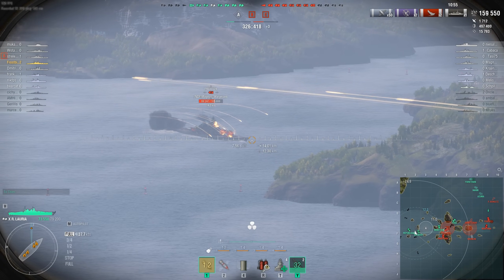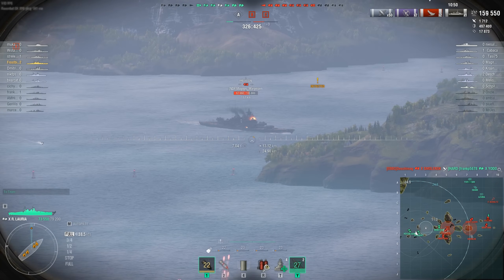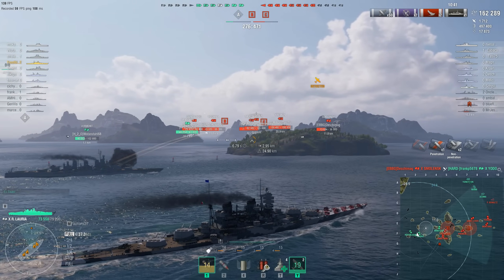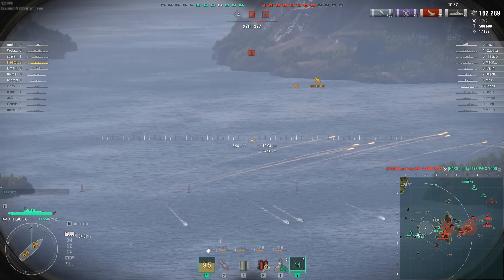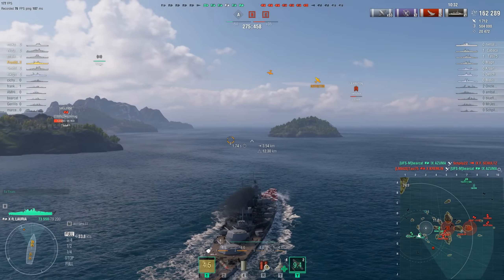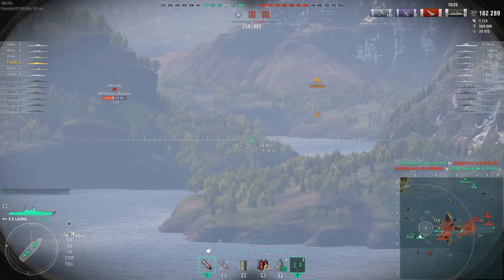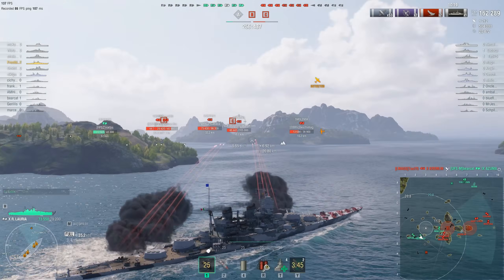Frostbite continues trying to crack the Preussen and switches between targets. There's another exchange of kills — the friendly Asashio nails the Friedrich der Große destroyer but dies in return to the Kremlin, which is actually a points-negative exchange since cruisers are worth more than destroyers. Some more shots go out against the Preussen as Frostbite keeps trying to get that penetration through.